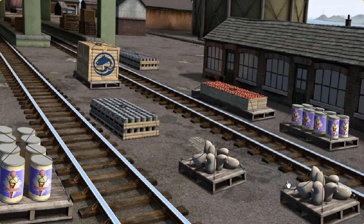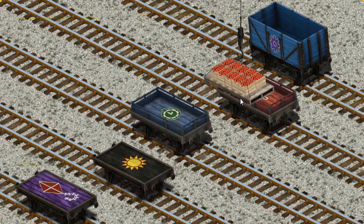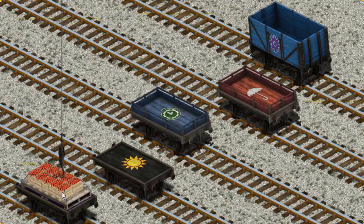Let's go! Knapford Station. Help Cranky find the red kite. That's it! Let's lift and load. Now the cargo must be loaded. Help Cranky find the purple flatbed with the picture of a red kite. That's it!